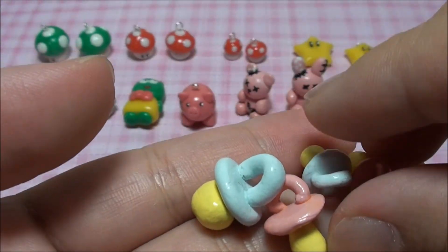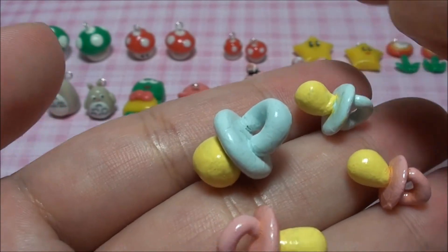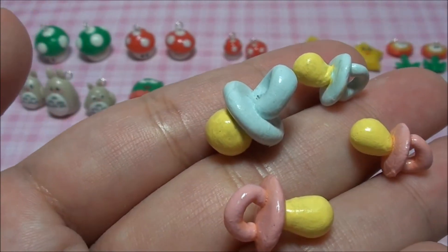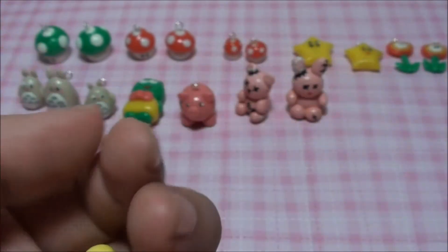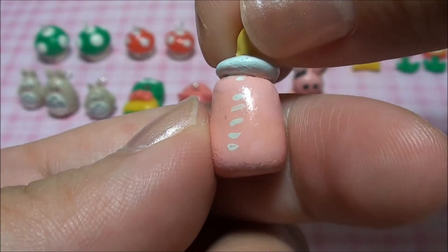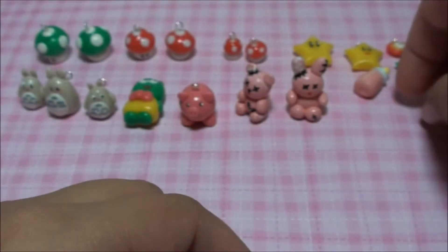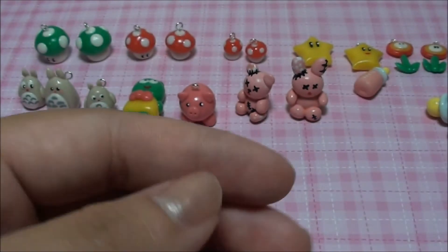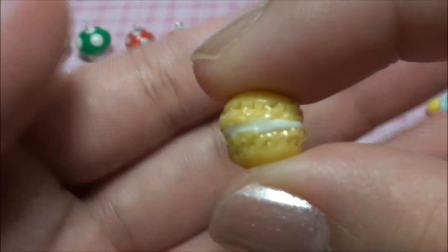The next ones are all pacifiers — pink and blue. I intend to use these for my decoden; I have some projects in mind. And this is the milk bottle. I do not know why I just made one milk bottle. And the next one is a macaron.